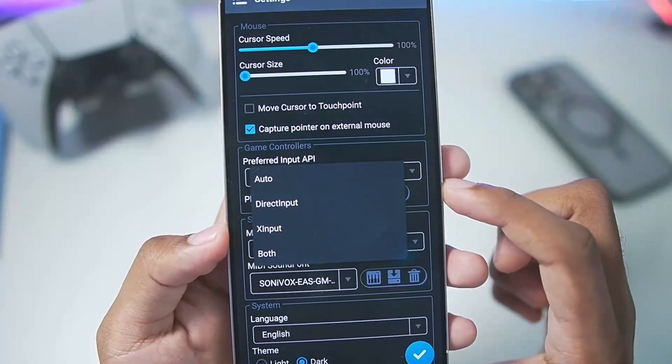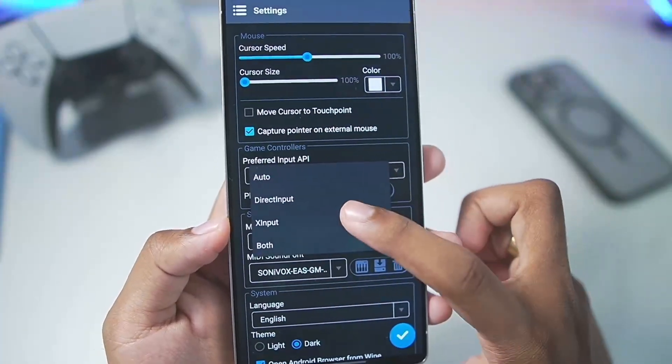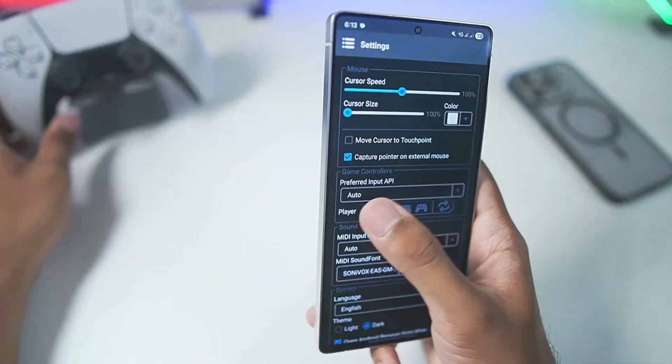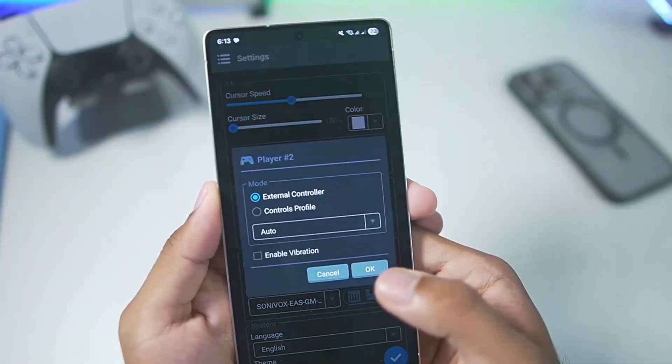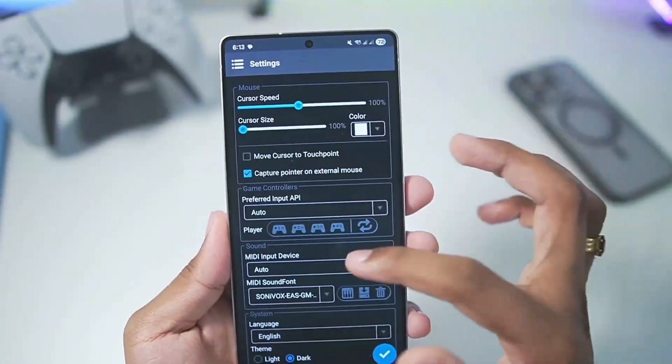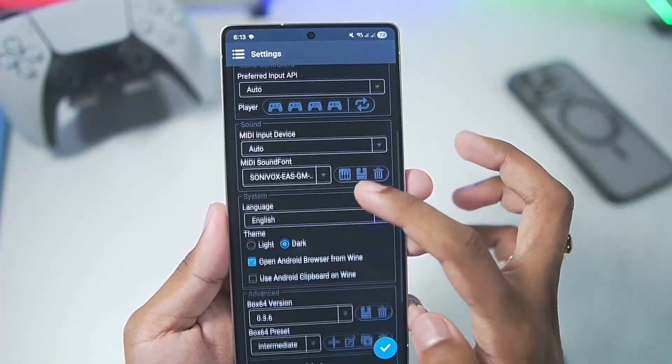In terms of preferred input API you can set it to auto, but if you want XInput only — which covers wired or wireless controllers — you can select it, and you can also configure player 1 and player 2 controllers. So multi-controller support is now present in Winlater official, which was previously a feature only available in Winlater C mode.